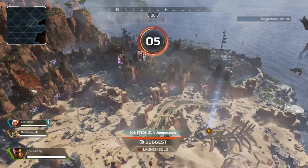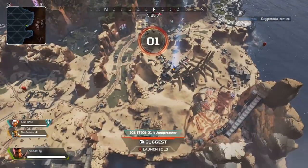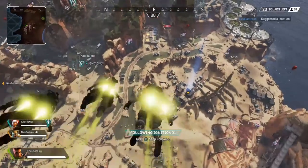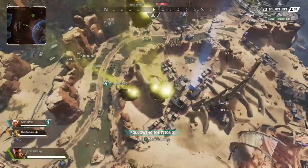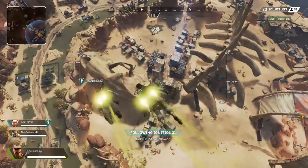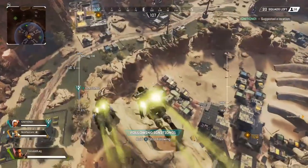Mine has a smoke screen and an ultimate ability that loads up over time — you can use it multiple times throughout the game. My ultimate is missiles: I throw down a whole range of about 15 missiles. And Lifeline, the medic with the drone, throws down a supply drop with two rare items and one shield cell.